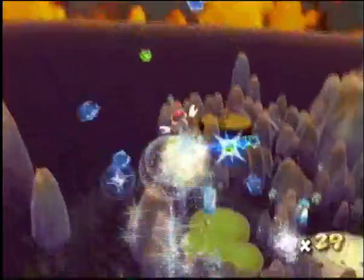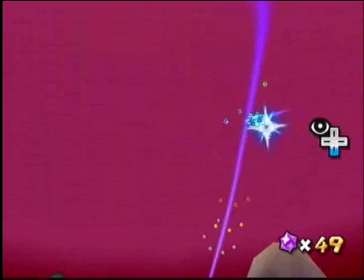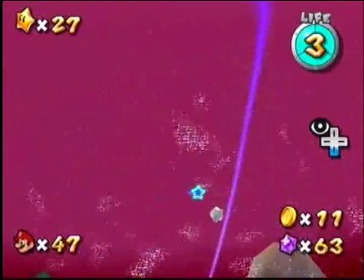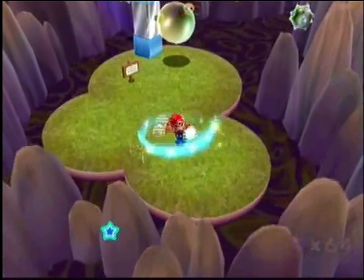Oh, see all those star bits? Very easy to fix — go forward, face the area, go into first person, look up, and collect some of those star bits. Every time we die, there's a method we're going to do that, because it's free star bits. So the trick is: you backflip, spin, and stand on top of this rock.